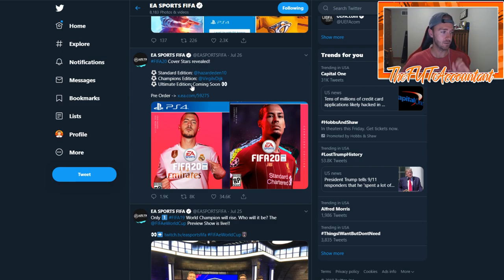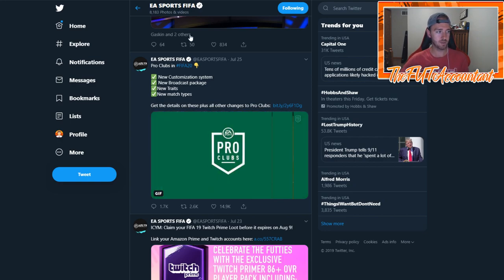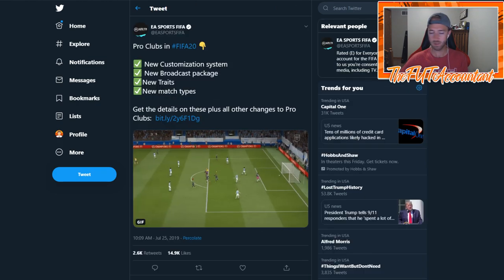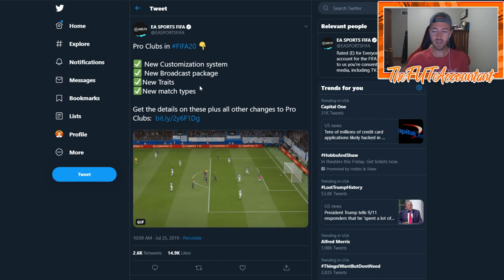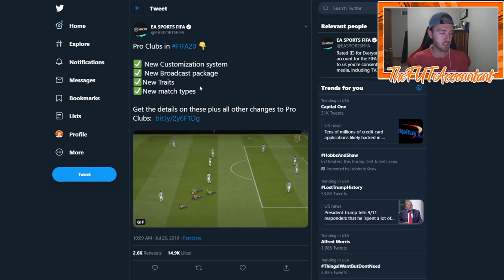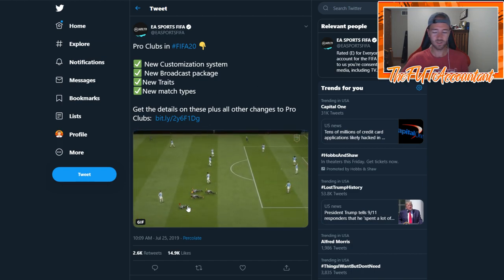The Standard Edition cover star is Eden Hazard, the Champions Edition is Virgil van Dijk, and everybody's guesstimate for the Ultimate Edition is definitely Zidane. They showed a cutout picture saying 'guess who this is' and there were so many replies with exactly the Zidane picture they used. Also, Pro Clubs info is already out: a new customization system, new broadcast package, new traits, and new match types.